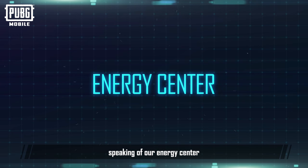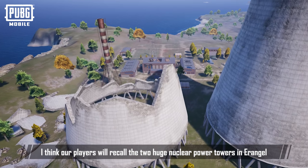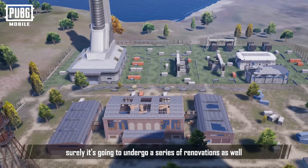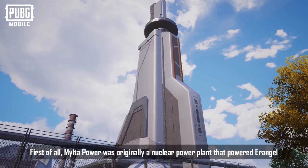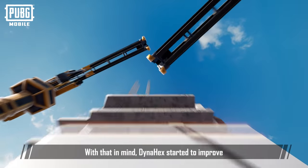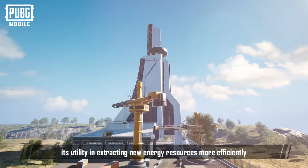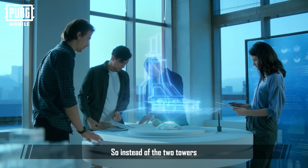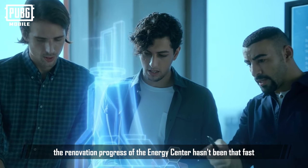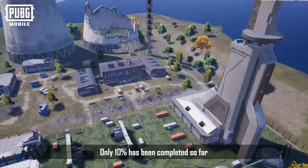Finally, speaking of our energy center, I think our players will recall the two huge nuclear power towers in Erangel. As a landmark area of Erangel, it's going to undergo a series of renovations as well. Milta Power was originally a nuclear power plant that powered Erangel. With that in mind, Dynahex started to improve its utility in extracting new energy resources more efficiently. So instead of the two towers, a huge energy tower has been constructed. However, compared with the other areas, the renovation progress of the energy center hasn't been that fast — only 10% has been completed so far.